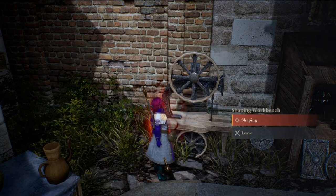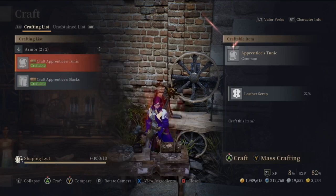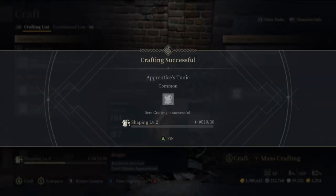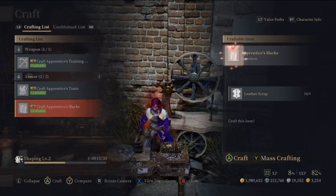Next up, we have the shaping workbench. This is where you would craft armor for the ranger, for instance. Notice that I have it pretty low level right now, so that means I can show you how when you level up your expertise, it adds more recipes for you to be able to craft. Also notice that when you hover over a different item, it shows you how much experience along that bottom bar that you're gonna get put towards your XP for crafting that item.